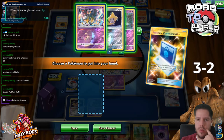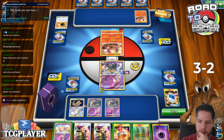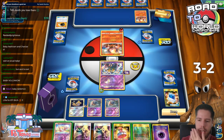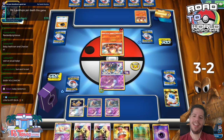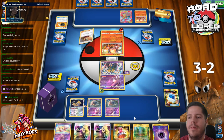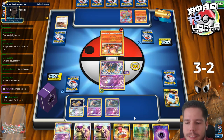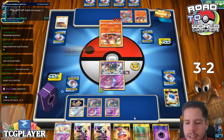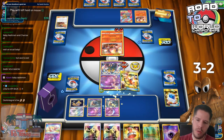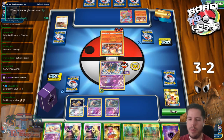It seems like my Giratina will almost certainly end up surviving the turn - my opponent is almost certainly already holding onto Double Custom Catcher. I kind of like holding the Brilliant Forest because it's not going to help me right now. We get hit for 110. Now if we find a switch, we might be able to get the return KO, but we only played two of those.